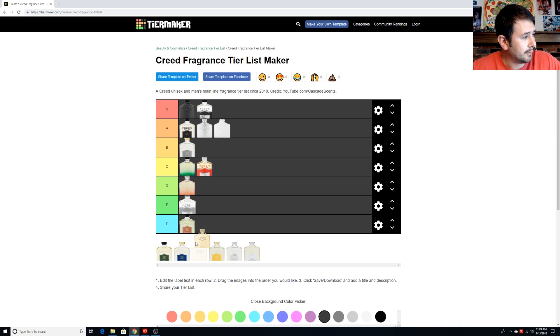Millesime Imperial is going to be an A for me. Really, really nice — salty, fruity, a great warm weather fragrance. It has a little bit of maturity to it too; it doesn't come across like a bubblegum sweet fragrance and it's not overpowering. Just a really nice scent and one that I quite enjoy. I've got a couple of bottles.